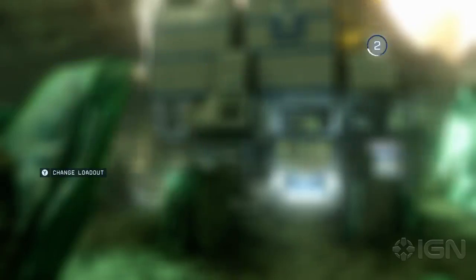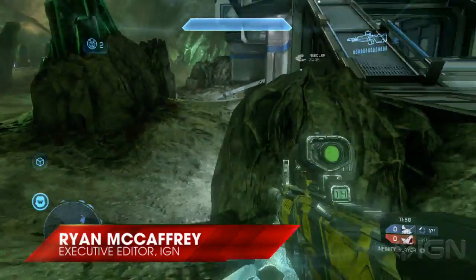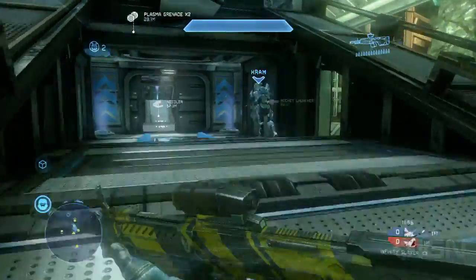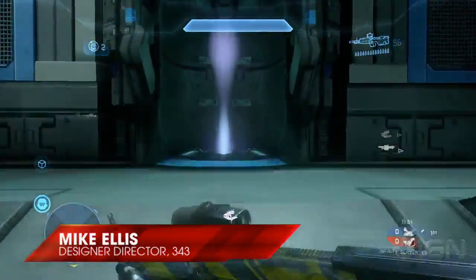Hey everybody, it's Ryan McCaffrey from IGN. We're up here at 343 Industries getting an early look at the Crimson Map Pack, the first downloadable multiplayer map pack for Halo 4. I'm joined by Mike Ellis, Design Director at 343.